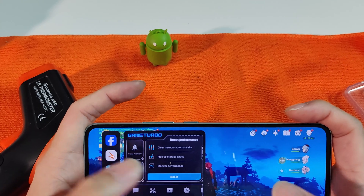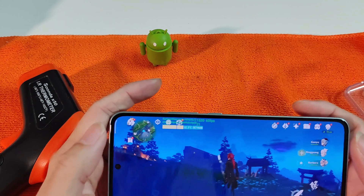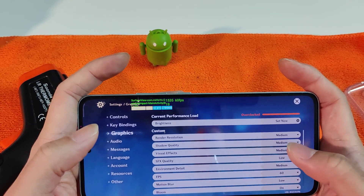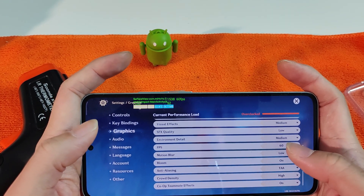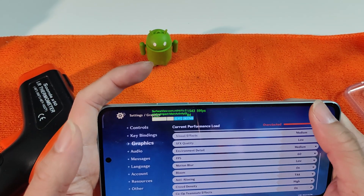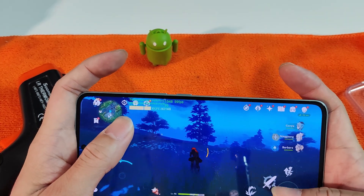Let's take a quick look at the settings. Under graphical settings, we set it mostly to medium, SFX quality to low. FPS maximum is set to 60 FPS, while crowd density we kept at high because it shouldn't affect performance much for such a flagship chipset. It does run smooth — no issues at all.